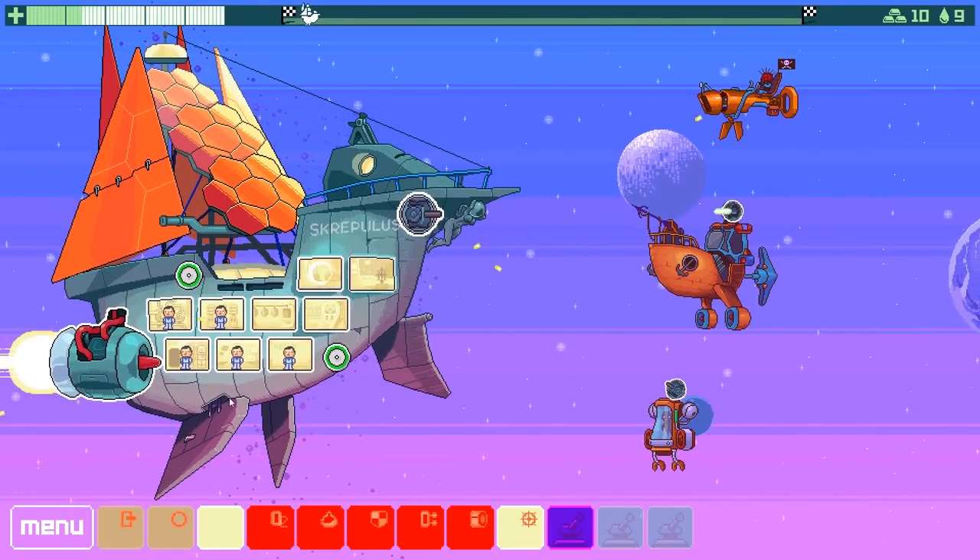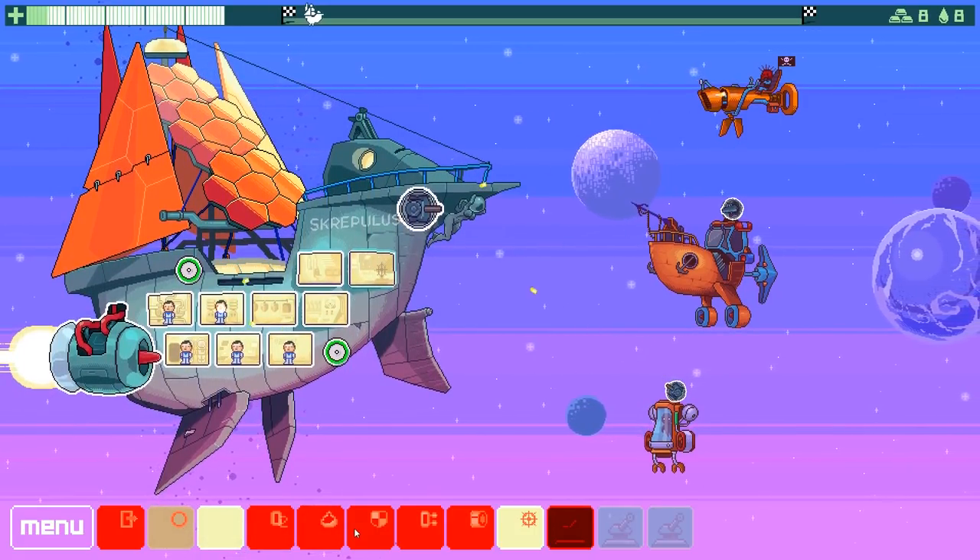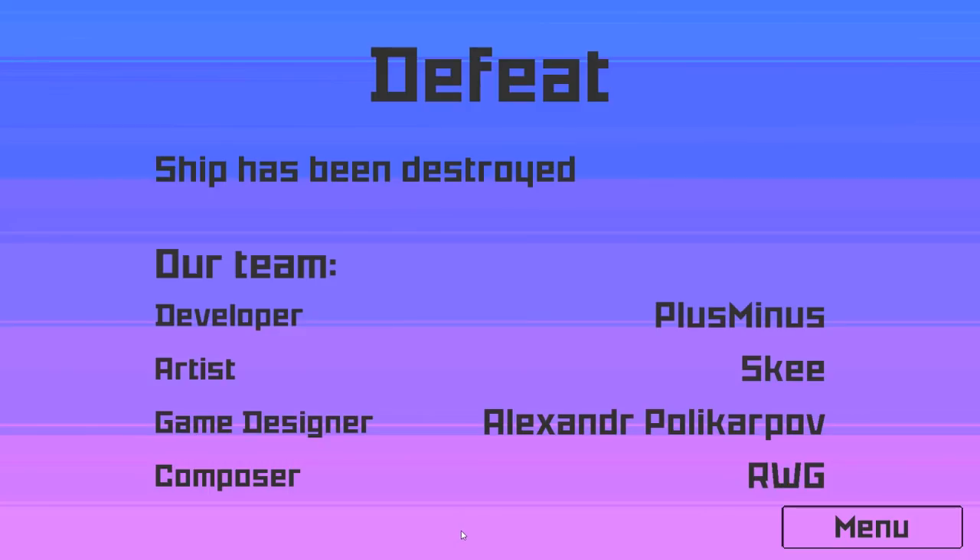I'm just going to let this one play out. The nine different areas of the ship are airlocks, shields, science, oxygen, water, repair, guns, engineering, and bridge.